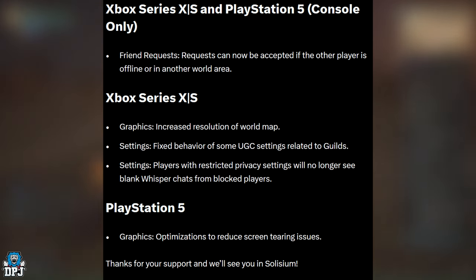Xbox Series X and S: increased resolution of the world map. I play on the Xbox Series X and haven't noticed anything major with the world map resolution, but it's a fix nonetheless. Settings fix: fixed behavior of some UGC settings related to guilds. Also, players with restricted privacy settings will no longer see blank whisper chats from blocked players.